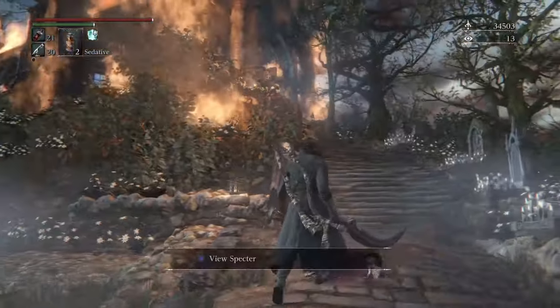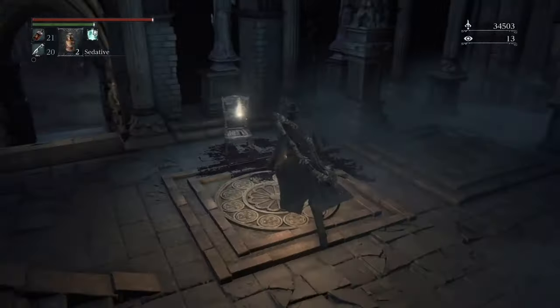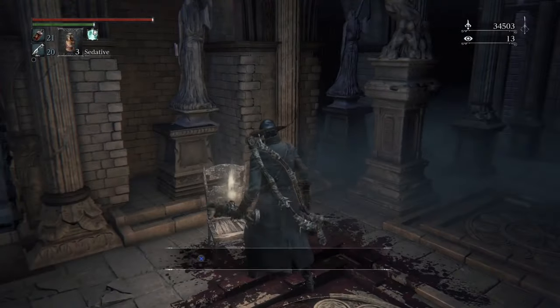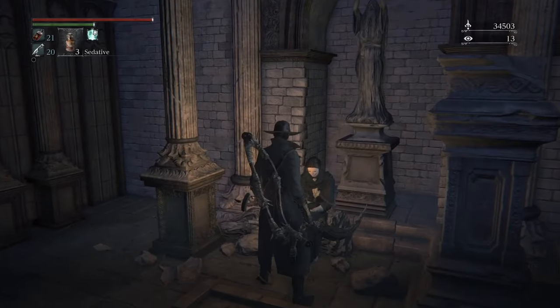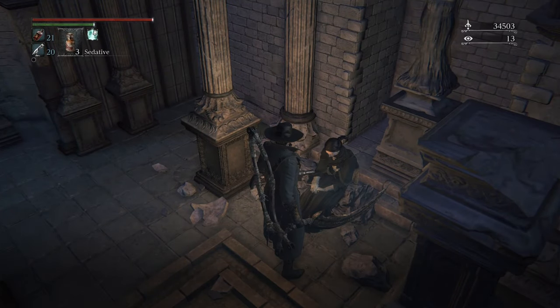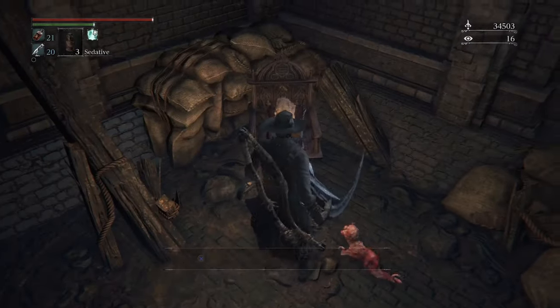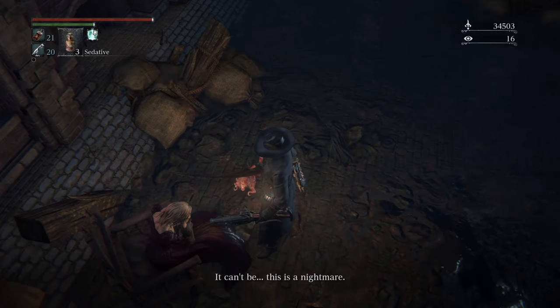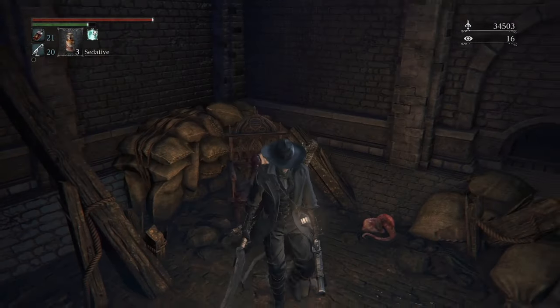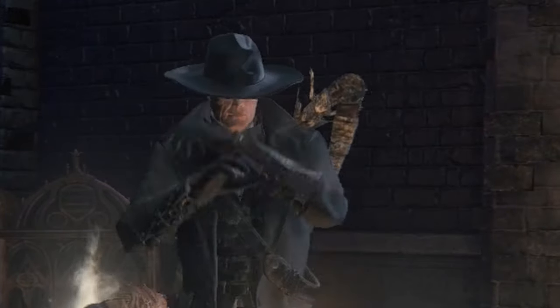You're going to want to go back to the workshop where everything's on fire. What we need to do is get a third umbilical cord. So since we sent the right NPCs to Oedon Chapel — you did send the right NPCs, right? Some of them are dead, some of them have gone insane, and some of them have given birth to basically tiny little gods. You're going to want to kill this tiny little god, and also the thing that gave birth to it unfortunately. And this is how you're going to get another umbilical cord. Great job.